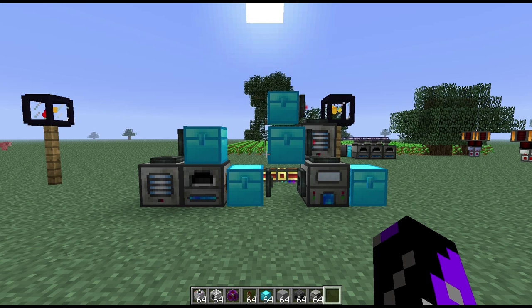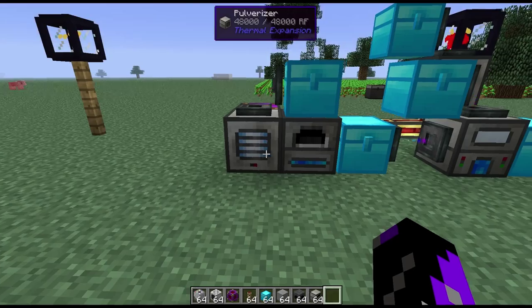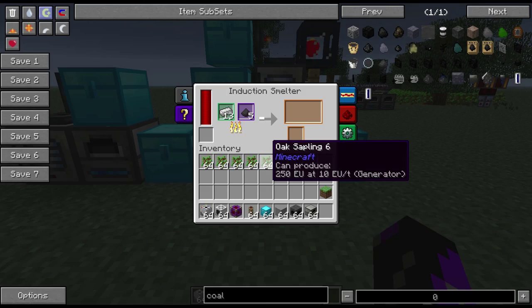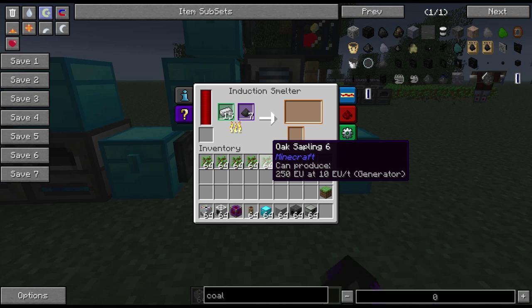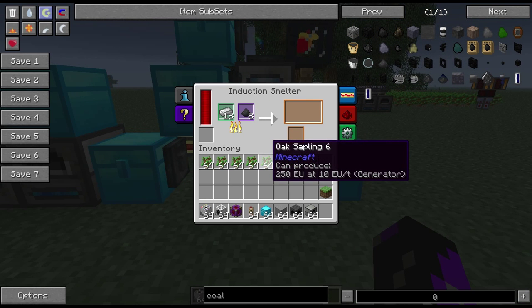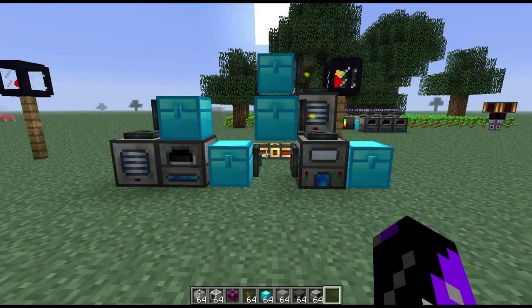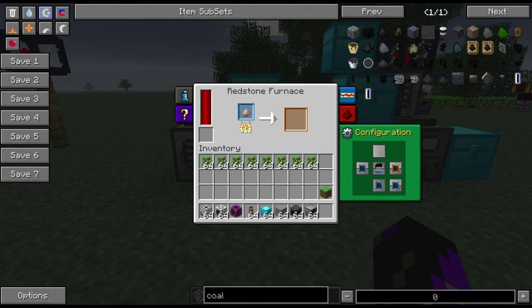Part of making a high pressure boiler involves using steel. The best way to make steel is with an induction smelter. Here I have a pulverizer pulverizing iron and putting it into a furnace. The furnace sends the iron into the nearby induction smelter, while a separate pulverizer turns coal into pulverized coal and places it in the adjacent slot. The induction smelter then turns the iron and pulverized coal into steel. This setup is not required for the infinite energy loop, but it shows off the automation features of Thermal Expansion machines — by changing the colors on the sides of the machine, you can change the input and output faces.